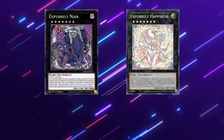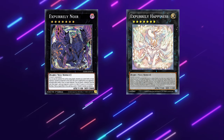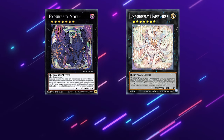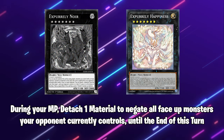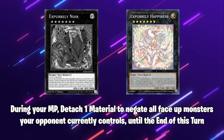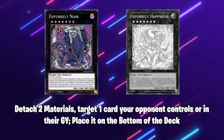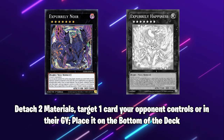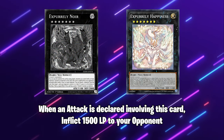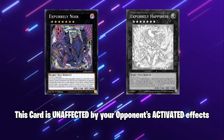The Rank 7s are Xperia Purely Noir and Xperia Purely Happiness. Both can be summoned over a Rank 2 that has 5 or more materials. If they have a level 1 Purely attached, they get a bonus effect. Happiness's normal effect is that during your main phase you can detach a material and negate the effects of all face-up monsters your opponent controls until the end phase — if a level 1 Purely is attached, your opponent can't respond. Noir's normal effect lets it detach two materials, target one card your opponent controls or in their graveyard, and put it on the bottom of their deck — with a level 1 Purely attached, this becomes a quick effect. When Happiness has 5 or more materials, when an attack is declared involving it, you can inflict 1500 life points to your opponent. Noir's effect when it has 5 or more materials means it's unaffected by your opponent's activated effects.